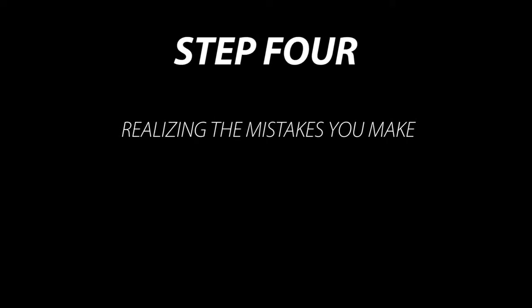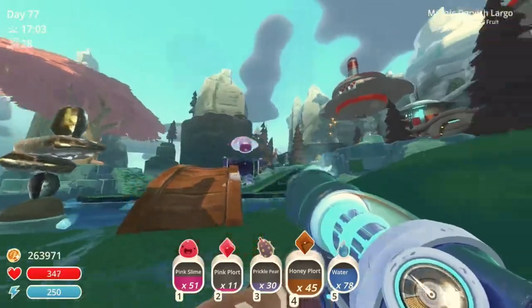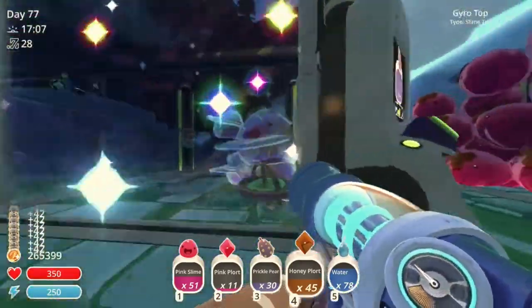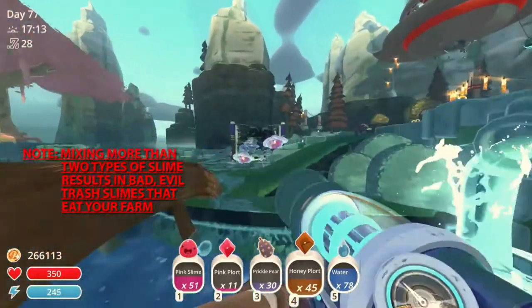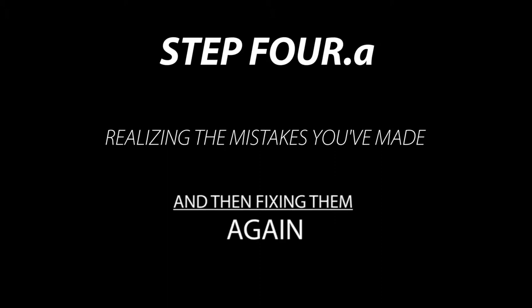Step 4: realizing the mistakes you've made and then fixing them. This mistake isn't too hard to fix. All you have to do is a little bit of reorganizing — just grab them and kind of huck them across the way. And then... crap. Step 4 again: realizing the mistakes you've made and then fixing them.